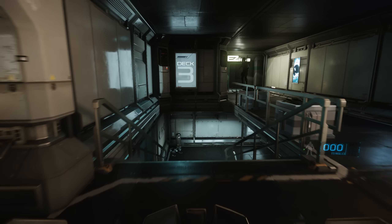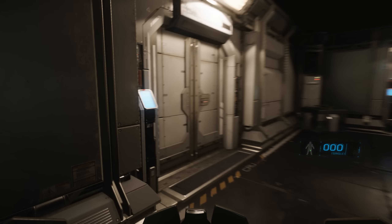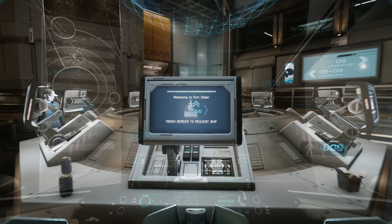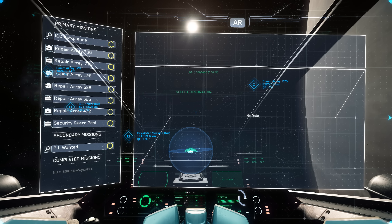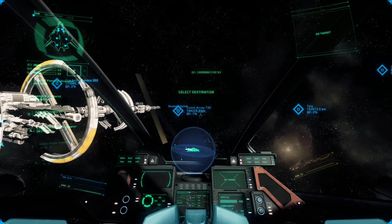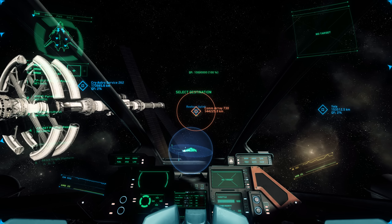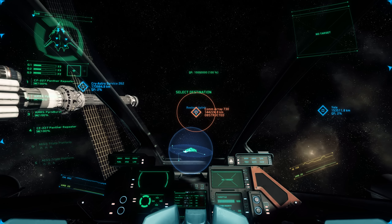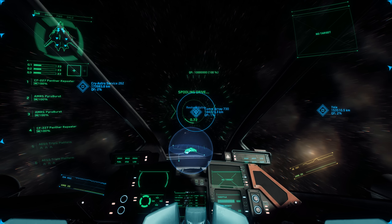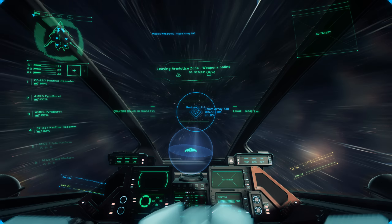Any reputation or criminal rating you may have accrued is also carried forward from your previous session. Ship damage, ordnance, and fuel levels are not carried forward in this patch, but expect those features to be added very soon. The missions have a purpose now — when you complete them you're rewarded with a new in-game currency called Alpha UEC. Alpha UEC is separate from the UEC on your RSI account and allows you to purchase items in the various stores around Port Olisar and Area 18 on ArcCorp. CIG can wipe it along with anything you bought with the credits from time to time for testing purposes.